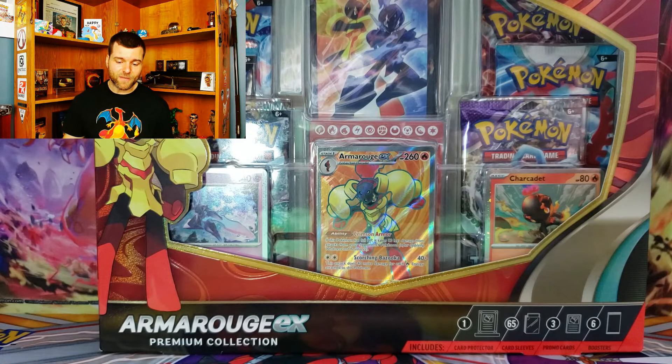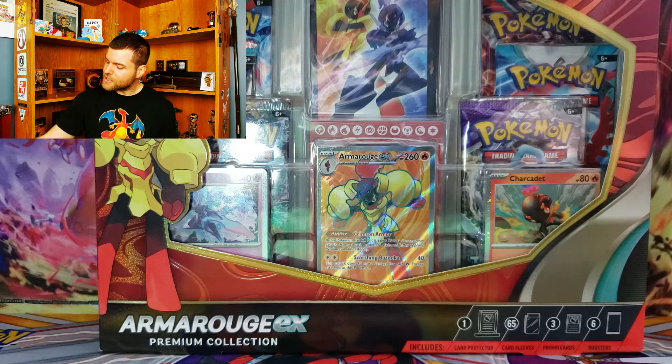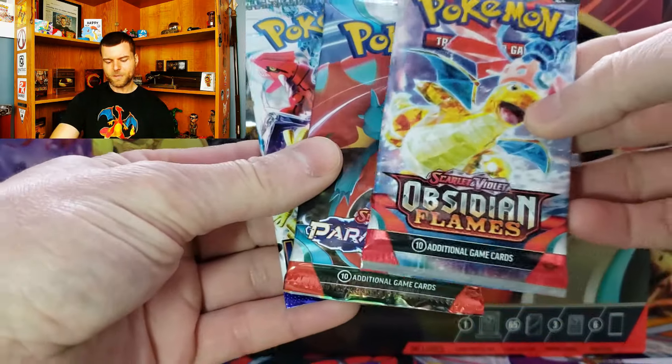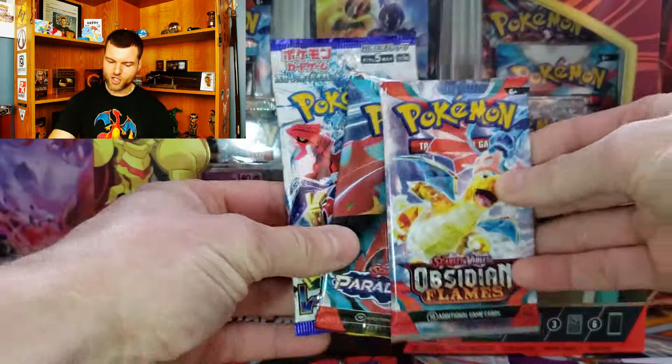Hopefully we're going to pull something awesome in today's video, but we're also going to see what's inside. Before we get into today's video, the winner of last week's video is posted down in the description below. And we do have another giveaway this week — I will be giving away the 3 promo cards that come in this brand new box, plus 3 booster packs: Obsidian Flames, Paradox Rift, and Raging Surf.